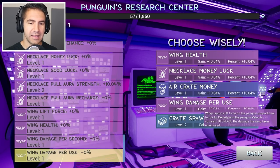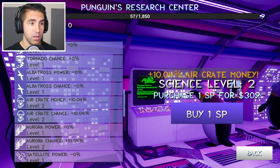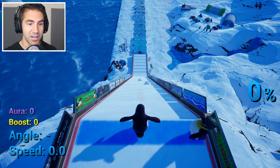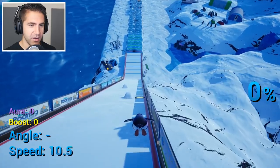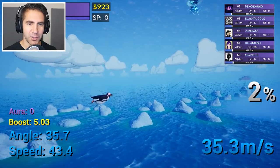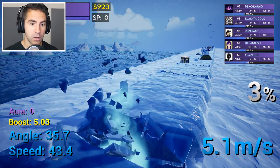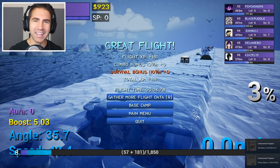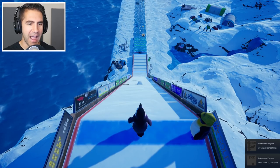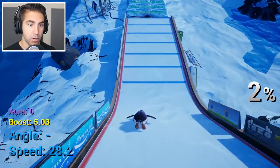What do we want to do now? Air crate money — the air crates will give us more money with this one, let's go with that. Let's launch. I see the two boosters right there — give me those boosters and launch it. That was a little low for my taste. I hit the tornado — the tornado speeds us up, but I went straight to that crack.